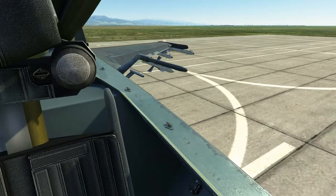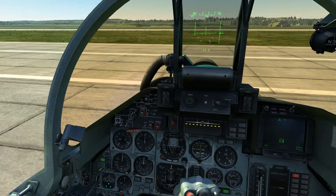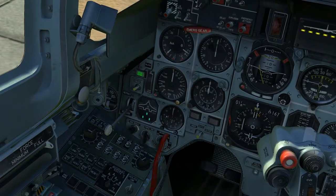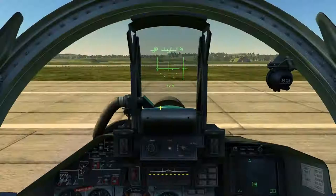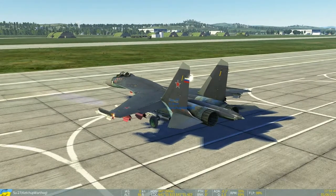While we're waiting for the engines to spool up, I'm going to close my canopy with Left Control plus C. I'm also going to put my flaps to the takeoff/landing position by pressing Right Shift plus F. You can see on the cockpit indication that the flaps are down. A quick look outside will also confirm. Then I'll do a basic flight control check.